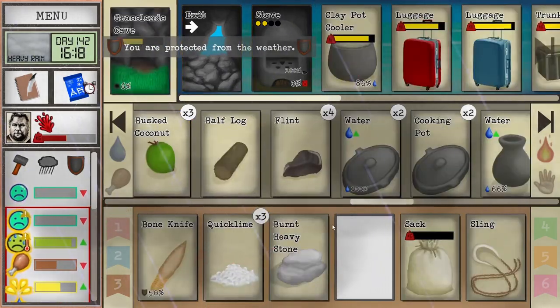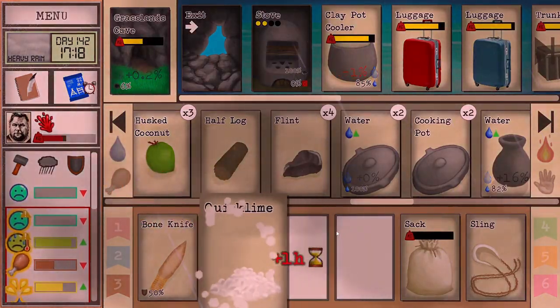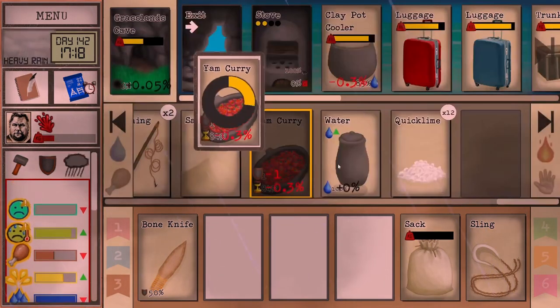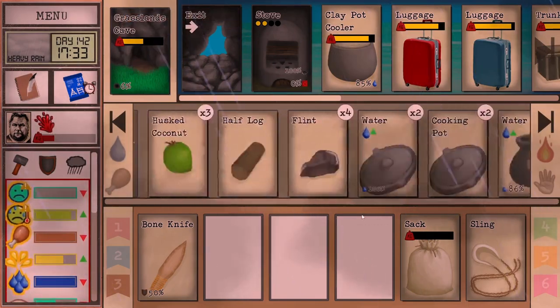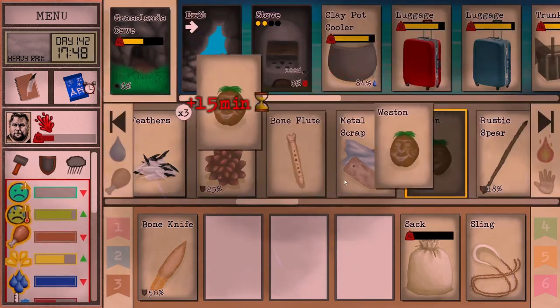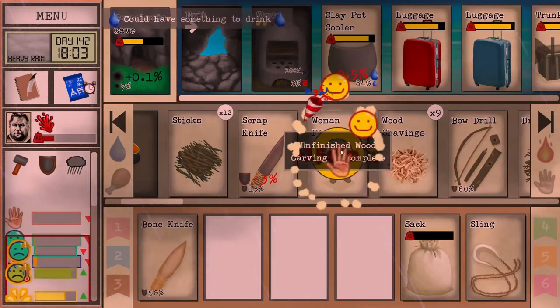Yeah, the flint. That should be plenty of quick lime — I think we still do need a little bit more. That also needs to get cooked up — we'll do that tonight though. In the meantime, as long as we're not too sad, we can keep working on our woodworking skill.